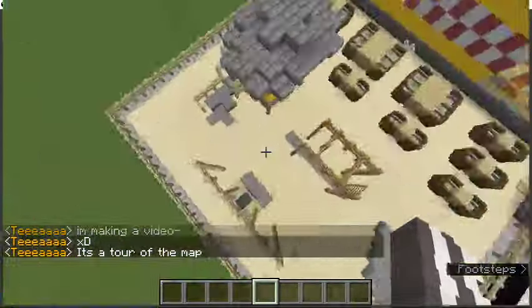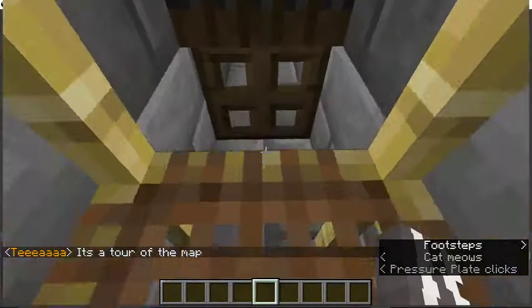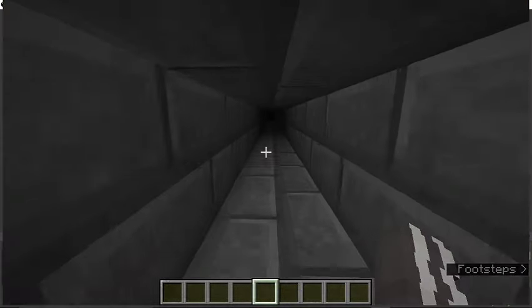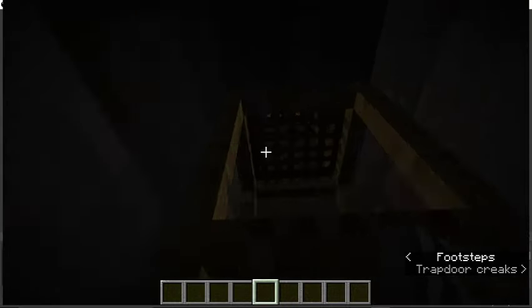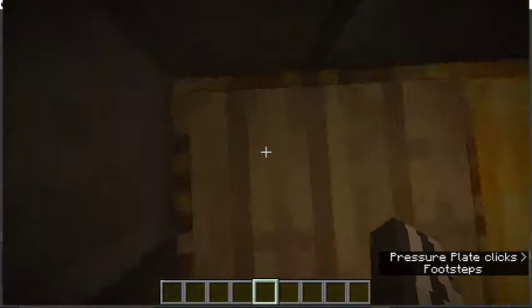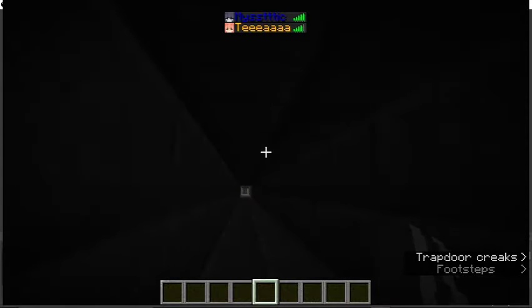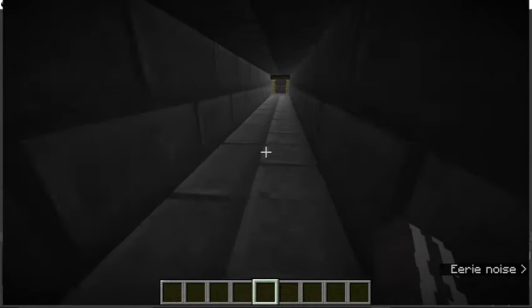Over here is just the outdoor play area. Then in here — I made this map while also using my texture pack. Shout out to Mystic — she's amazing and a lot better at stuff than I am. Epilepsy warning.